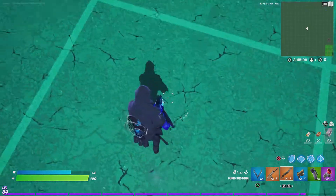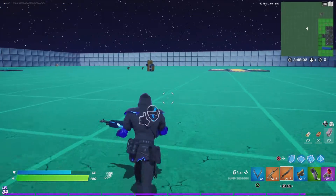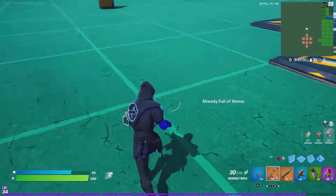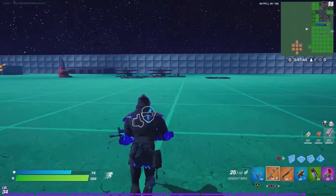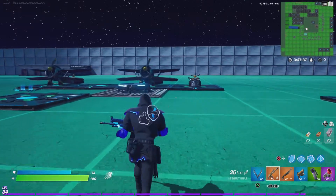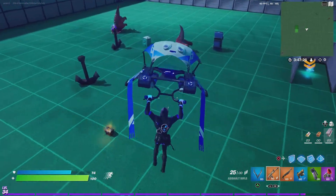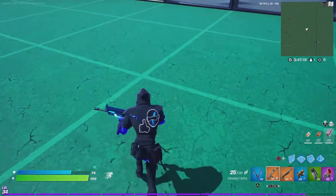Alright, so now let's rank everything. The emoticon for this back bling — it's a decent edit style, or basically emoticon. Is it the best emoticon? No. Emoticons are emoticons. 1 out of 10. The wrap, I think it's the Cobalt Overdrive — it's a pretty good wrap. I like the black and blue. But Blue Metallic does it better, and the PlayStation Plus wrap from Season X is also better. I'll give it a 5 out of 10. It's pretty basic.